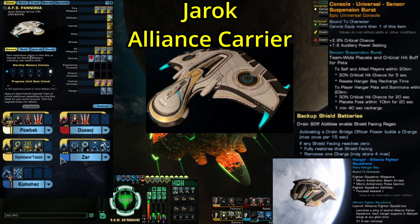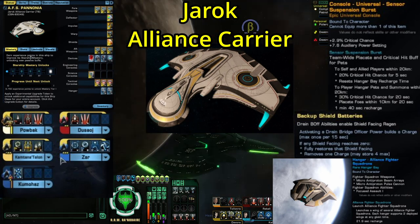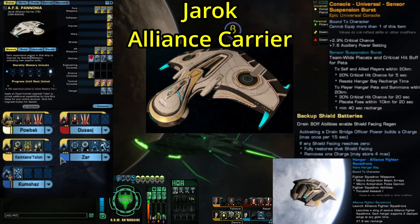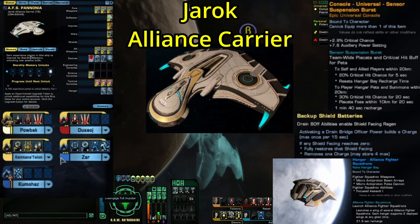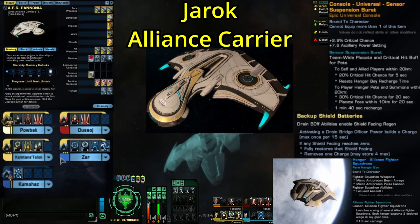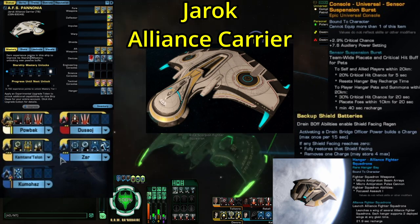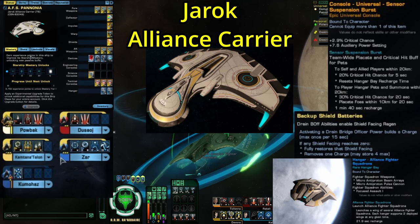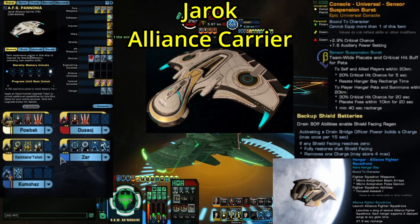The Jeroch is a full science carrier, which I have some mixed feelings about. Carriers are pretty underpowered in comparison to normal science ships, and that's because they don't have a secondary deflector. If you're going to have all that science seating, you really need a secondary deflector to get the most out of it. I imagine the thinking is that the two hangar bays are supposed to make up for the damage you're not getting from a secondary deflector. The problem is that hangar pets have never been that powerful — they're never going to make up for the power that a secondary deflector can put out.